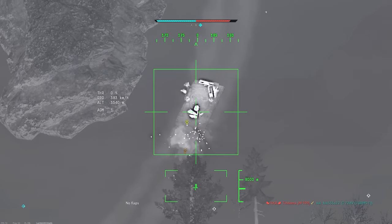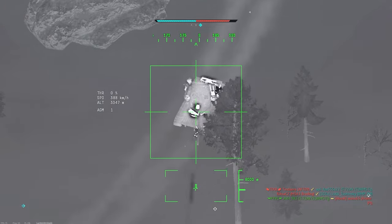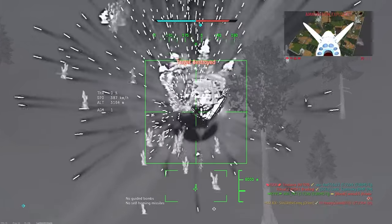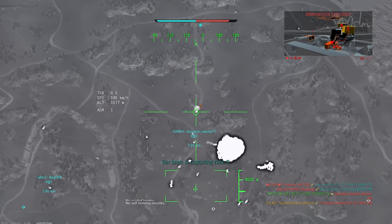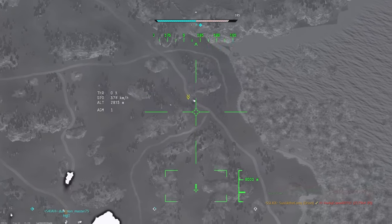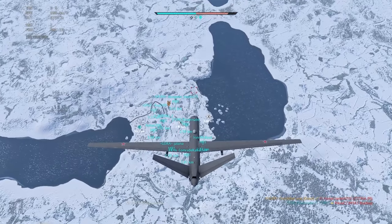Strike drones are a great choice if you're already a CAS player and have about a thousand spawn points. I recommend spawning with the strike drone first to eliminate SPAAs. After you deplete your missiles, you can switch to a plane or helicopter and you'll have a much lower chance of being shot down by SPAAs.